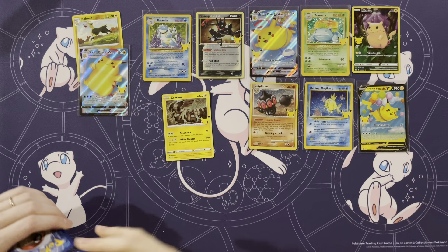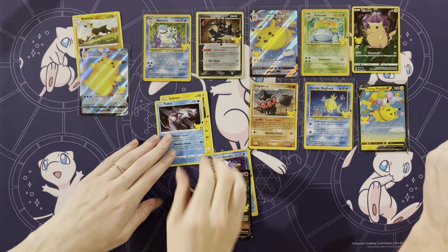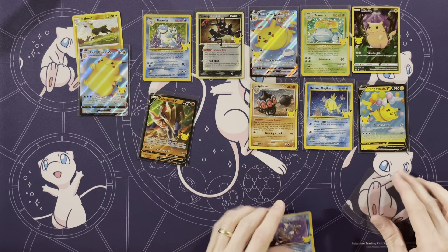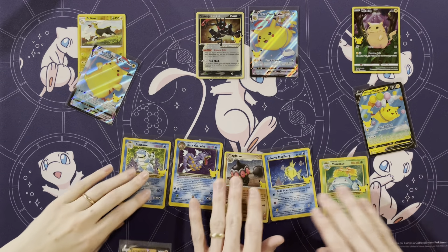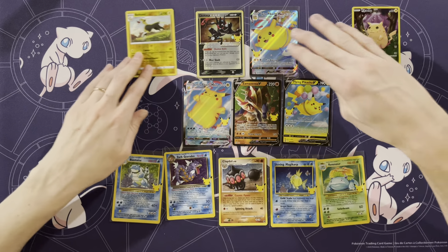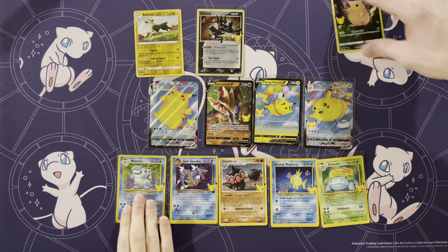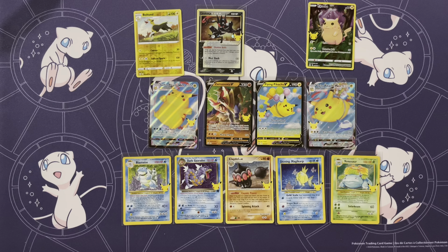Now you got to get a classic here. Zekrom, Palkia. Dark Gyarados — and Zamazenta. He finished that out pretty strong. Well, not the Charizard, but we got Magikarp and Gyarados — look at that, they're a pair, that's kind of cool. Let's put all the classics at the bottom here. We did get five classics total. And then some of the others — it's just kind of a hodgepodge. Overall it definitely made up for not getting anything in those first five packs. If you guys like this video, make sure you like and subscribe. We want to thank you guys for joining and we'll see you next time.